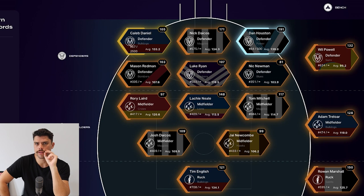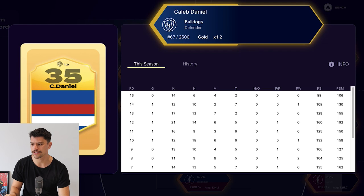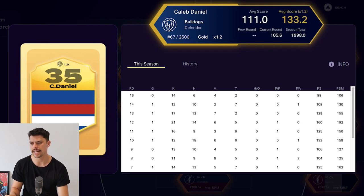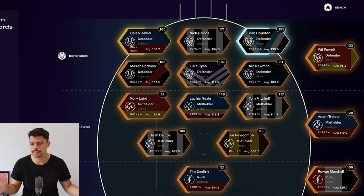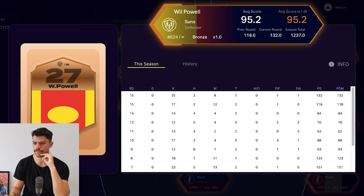Last week I had a nine player pack and got some real doozies. Caleb Daniel in particular as a gold was the one I was excited about, and he under-delivered a little bit. He scored 106 and his actual score was 88, so with an average of 133 I was hoping for a little bit better considering he costs a bit more in salary cap. Dan Houston's big game got him 191, Nick Dacos 171. Mason Redmond's 103 was solid, Luke Ryan turned up, Nick Newman a little bit down on his average. Will Powell pulled out a really good game - 27 touches last week and 25 kicks, which is great from a fantasy point of view.